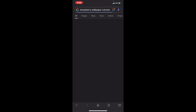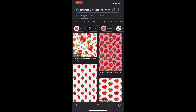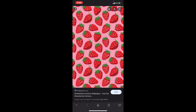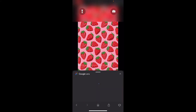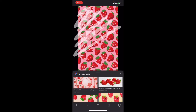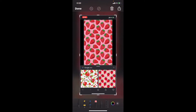Now go to Google and search something like 'strawberry wallpaper cartoon.' Pick one — I'm picking the first one I see. If you want to make it clear, do that, then include the part that you want, screenshot it, and crop it so it fits.